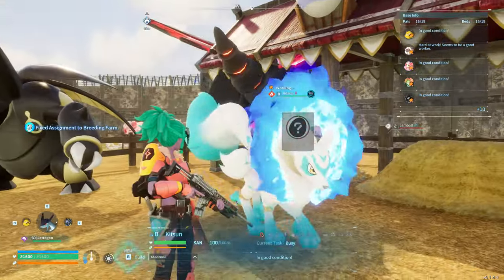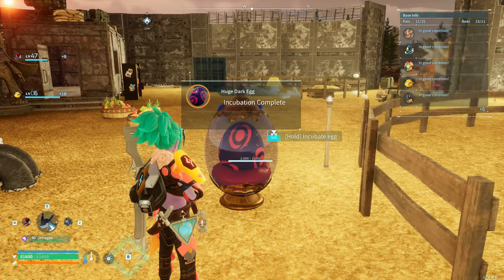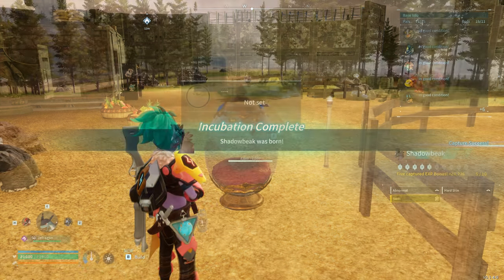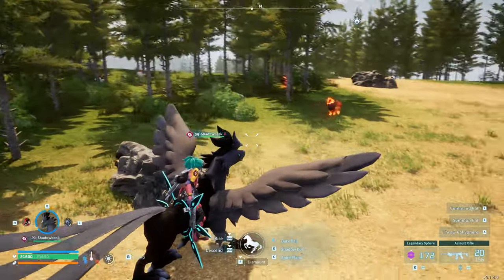And finally, if you match an Astagon and a Kitsun, you'll get a huge dark egg, which will hatch into a Shadow Beak. Let me know what your favorite pals are in the comments below, and enjoy playing the number one game of 2024 so far!